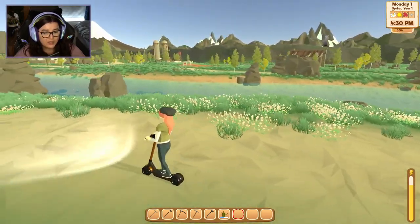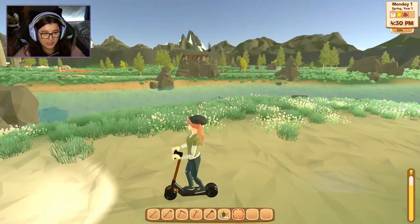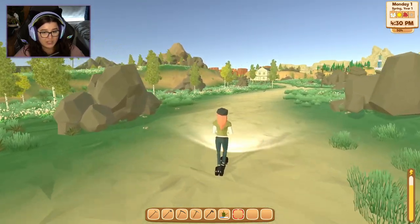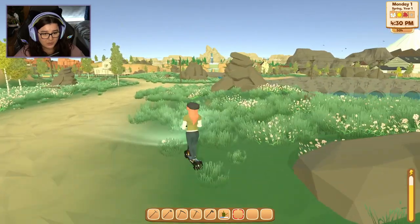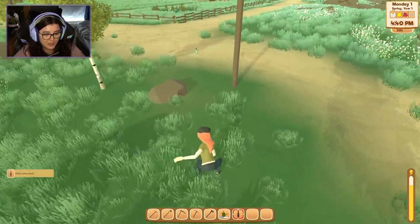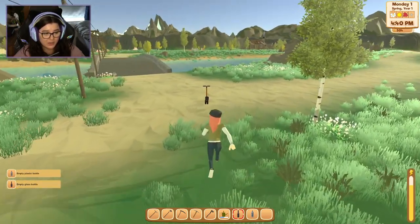I like the way the landscape changes depending on the direction you're facing. We've got these snowy mountains on one side and then as you go over there it looks more desert-y. We've got a massive waterfall in the middle. Let's definitely clean up the town as we go now that we know we can get money for recycling — loads of litter across here.